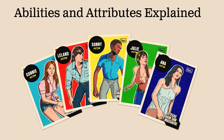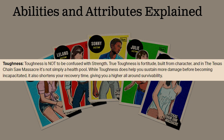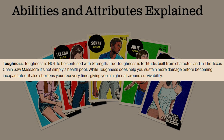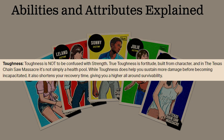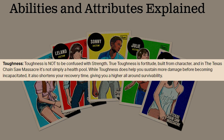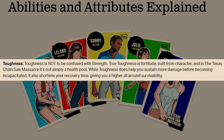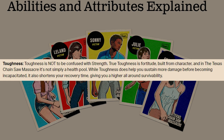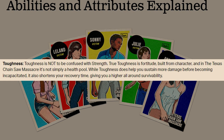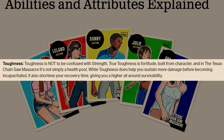Let's take a look at what the attributes mean. Starting off we have toughness — toughness is going to be how much damage you can sustain before you're incapacitated, and your recovery time, so how quickly you will recover from hits. It does have to do with sort of your shield, so to say.